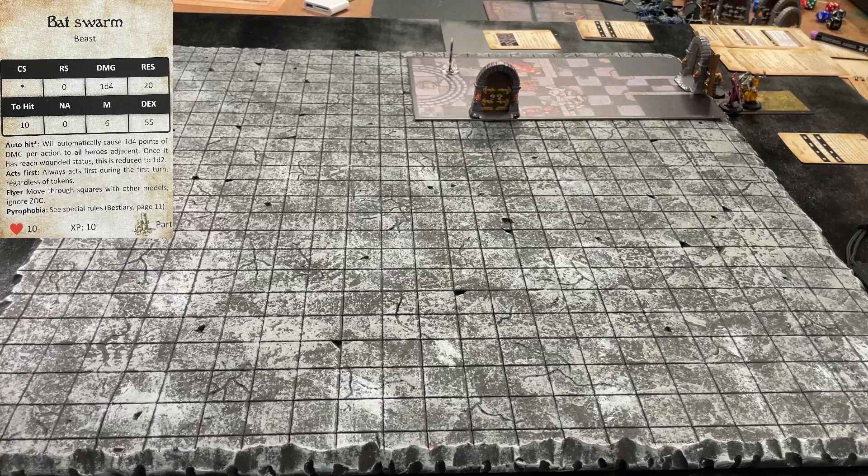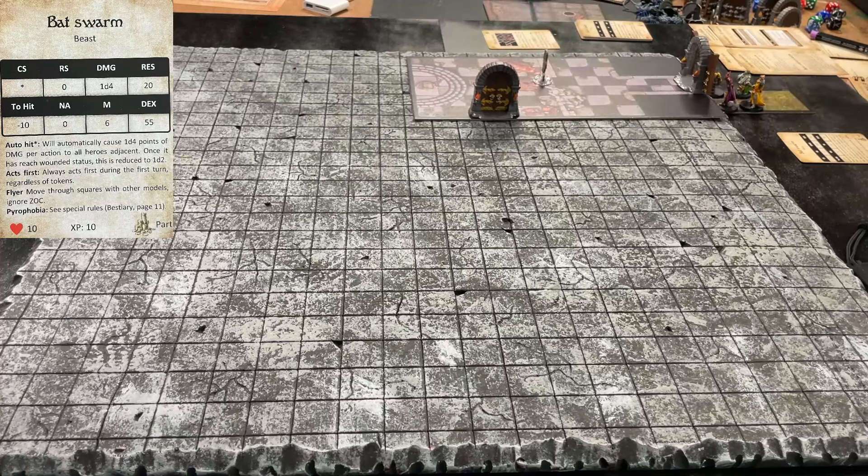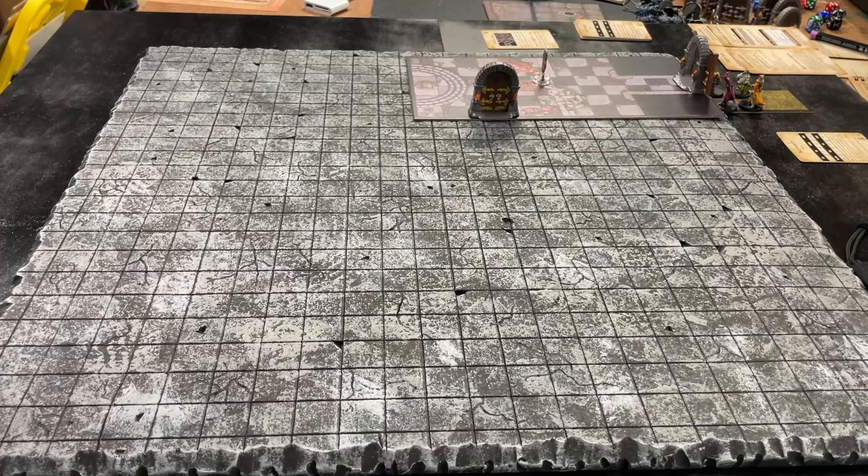The bat swarm auto-hits, automatically causing 1d4 points of damage per action to all adjacent heroes. Once wounded, this reduces to 1d2. It always acts first during the first turn regardless of tokens. The Flyer ability lets it move through squares with other models ignoring zone of control. Pyrophobia probably means it's afraid of torches — my fighter is holding the torch. The bat will move four squares diagonally because there's a wall here.